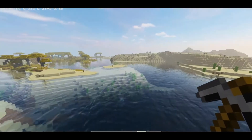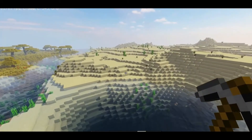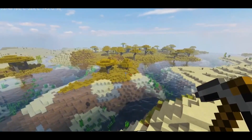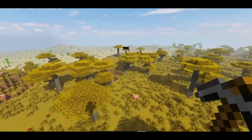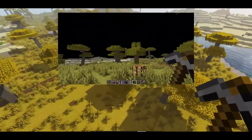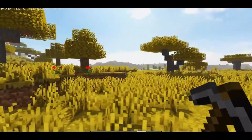Diamond's generation looks quite similar to redstone: it starts generating at layer 16 and goes all the way down to bedrock, and it also gets more common the deeper it goes, although it doesn't become anywhere near as common as redstone. The best layer to look for diamonds is negative 59, to avoid bedrock getting in the way. Although if players are lucky enough to find one of the new massive caves, they will likely find multiple veins of diamond visible in the walls.